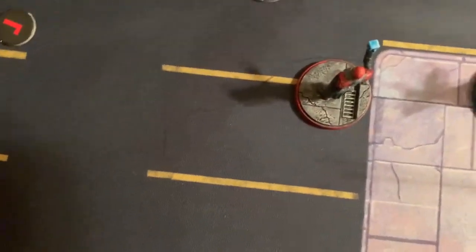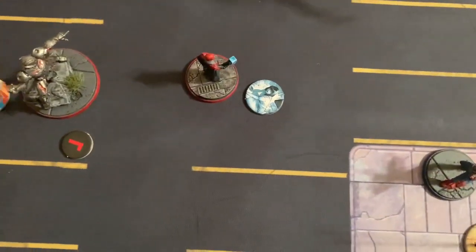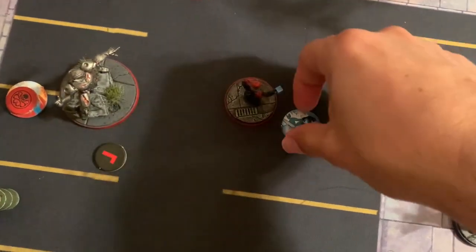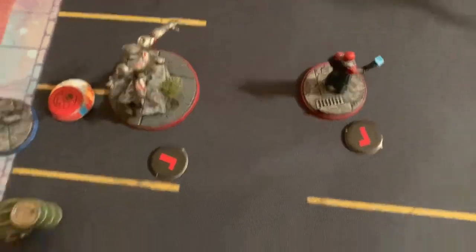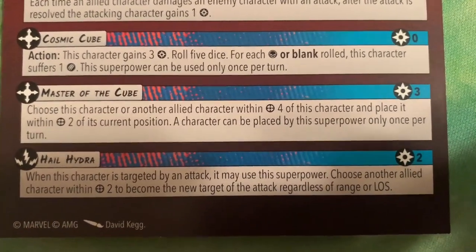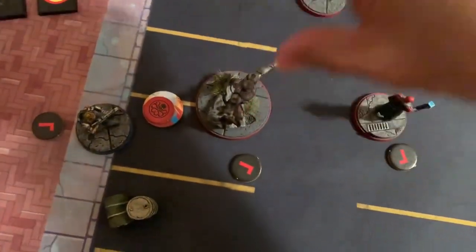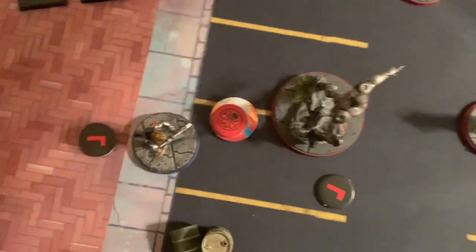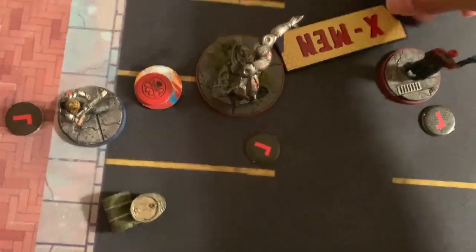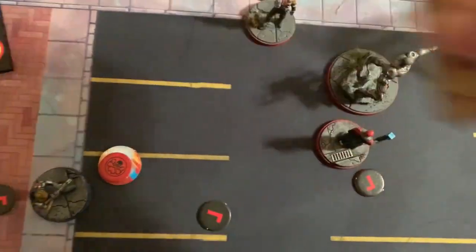Red Skull spends his energy to pick up a spider-infected token, then spends three energy on Master of the Cube — choosing Ultron and placing him within range two of his current position as a bodyguard. Red Skull is done.